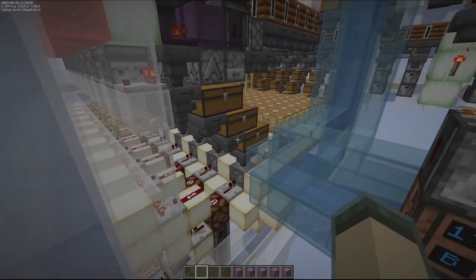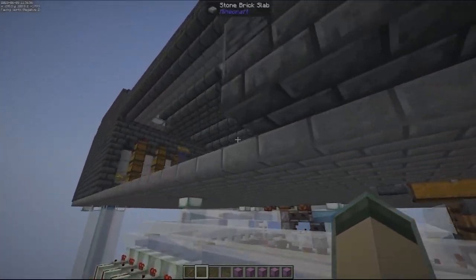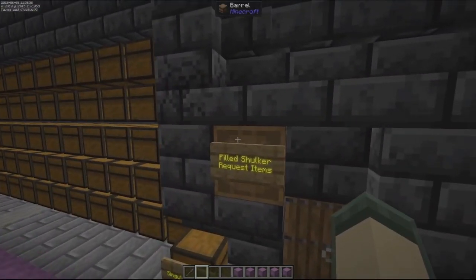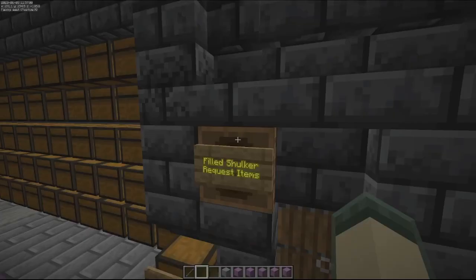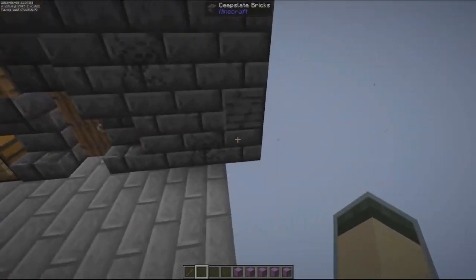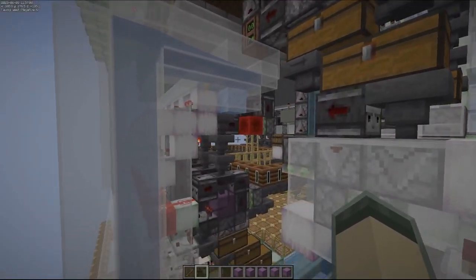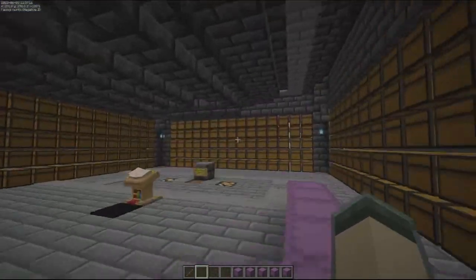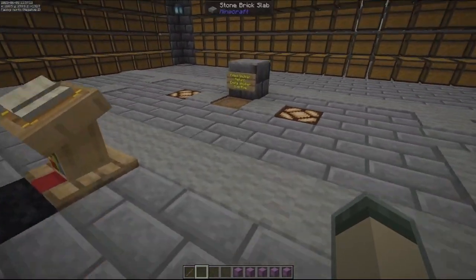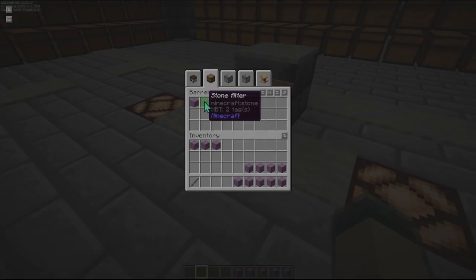It locked out, preventing any more from coming through because this has a shulker in it. That prevents items from despawning once they break off and cannot continue to fill up the system if it becomes overfull. If I send a request item in to request a filled shulker, it should automatically unlock, and the shulker will come back up to the main floor, along with the requested item.